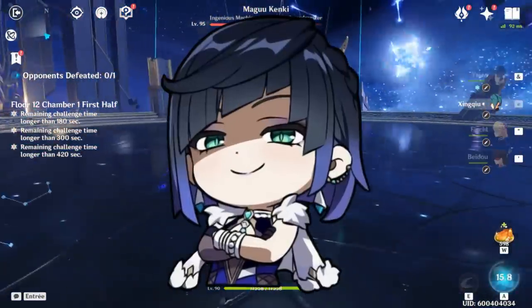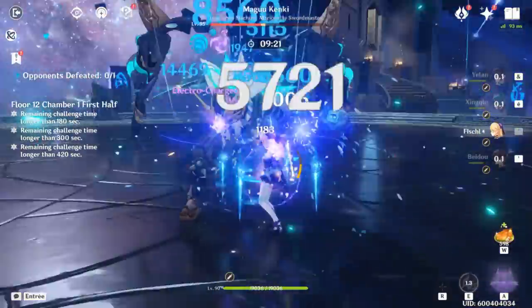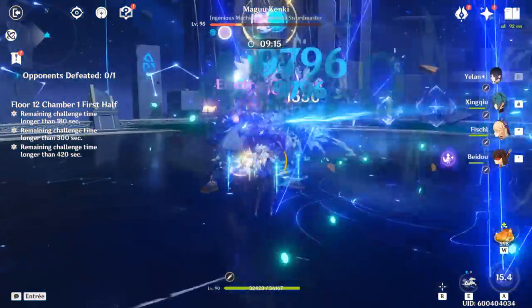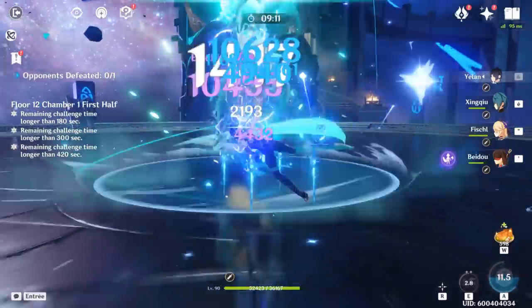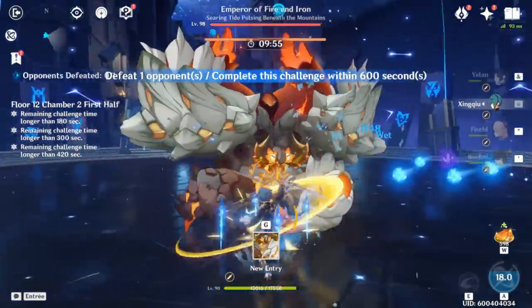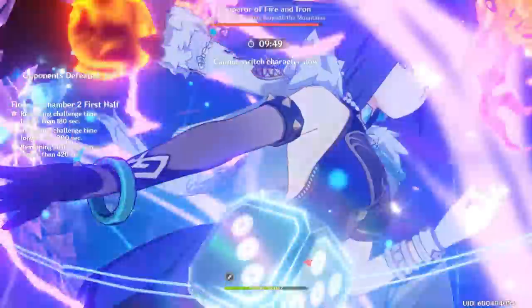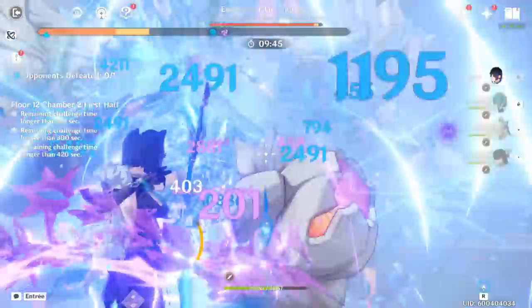Anyways, let's kick things off with Yelan. Yelan is traditionally played as an off-field Hydro damage dealer and enabler to help your team proc extremely strong Hydro reactions, and even on teams outside of this, her single target output and her A4 buff make her an extremely valuable off-field damage dealer universally. So with that in mind, how could you possibly open up more playstyles? One option I don't see talked about enough is that even without C6, on-fielding Yelan is still a very competent option for single target.